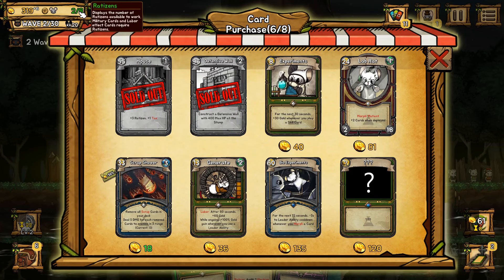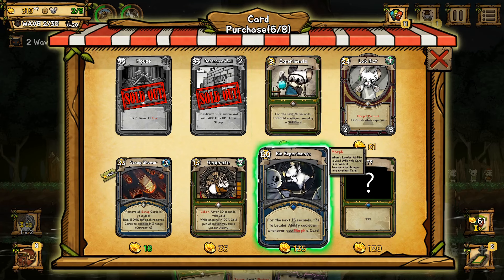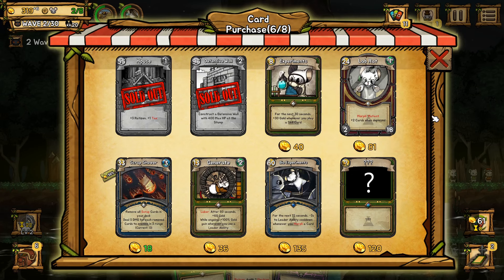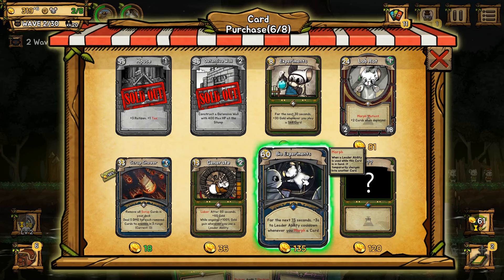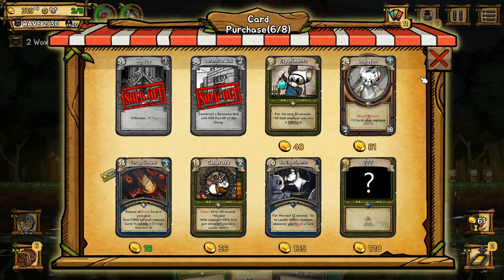After the first wave there's also a market where we can purchase cards. There's always a defensive wall in the second slot. I'm going to buy a wall and a house — a house allows me to have more population space, Ratisons, in order to have more guards that shoot enemies or Ratrons that defend in the front lines. It's actually kind of important that you don't get too many cards because you only draw five at a time, and if your deck is too large you're just gonna draw five that might not be the ones you need. Scrap Shower basically allows you to remove scrap cards from your deck.